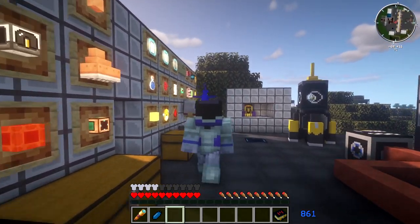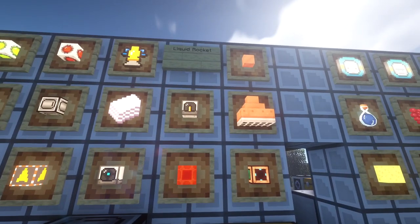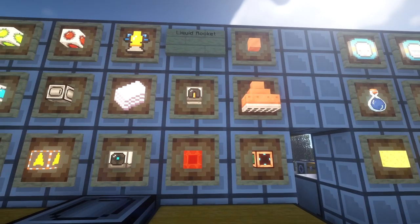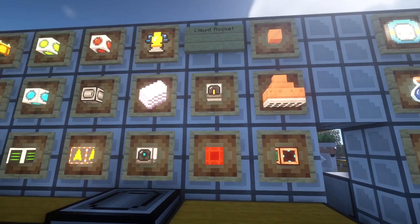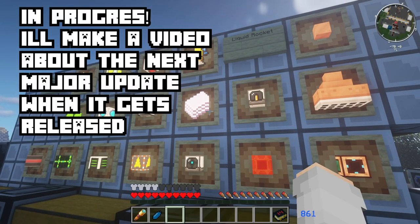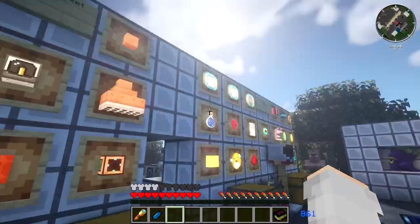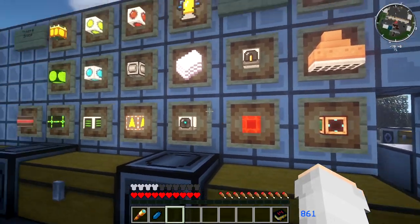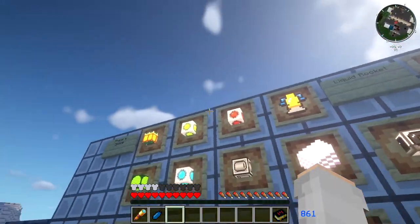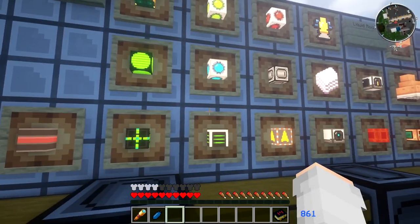We're going to check out this next very complicated system, which is the third stage — it's a liquid rocket. You're going to need lots and lots of stuff to make the liquid rocket. Eventually in future updates, you'll be able to use things from other worlds so it won't be so complicated. But for now, we're using the water one. There's a large variety of things you're going to need before getting into space.